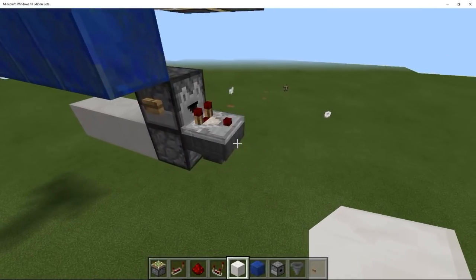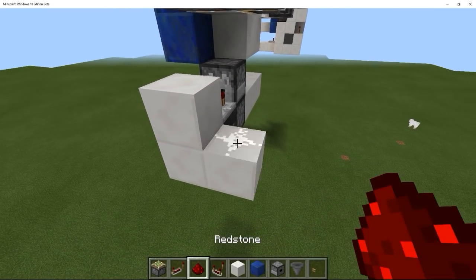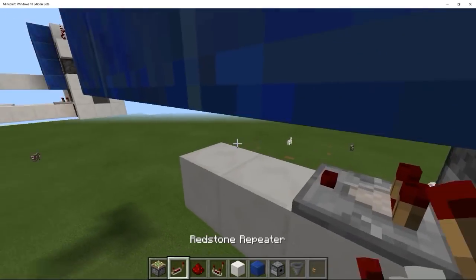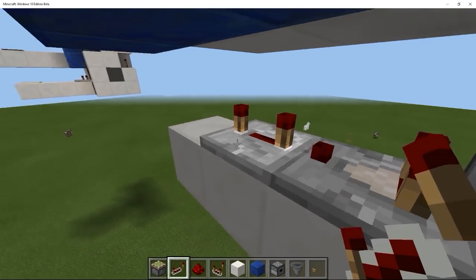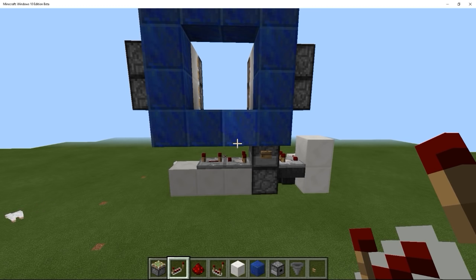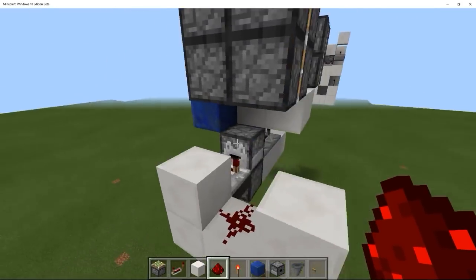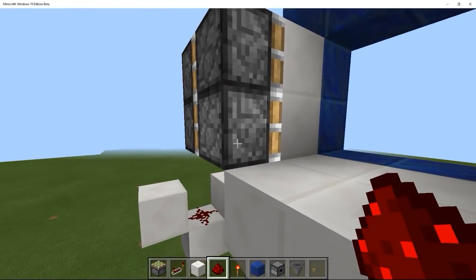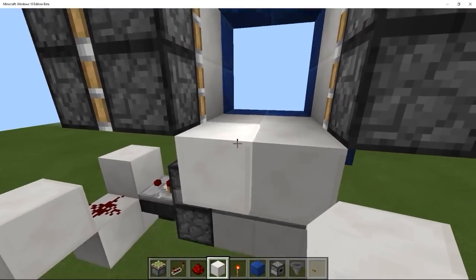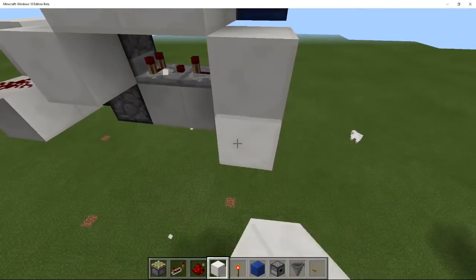After that, we'll get redstone going to the sides like this. We also want a comparator this way with a four-tick delay repeater. And that's basically to get the signals to go both ways. The next thing we want to do is actually hook up some of the pistons. You can start with the bottom ones — the idea is that when this pushes forward, these two blocks have to be powered so that they power the piston and they extend forward.